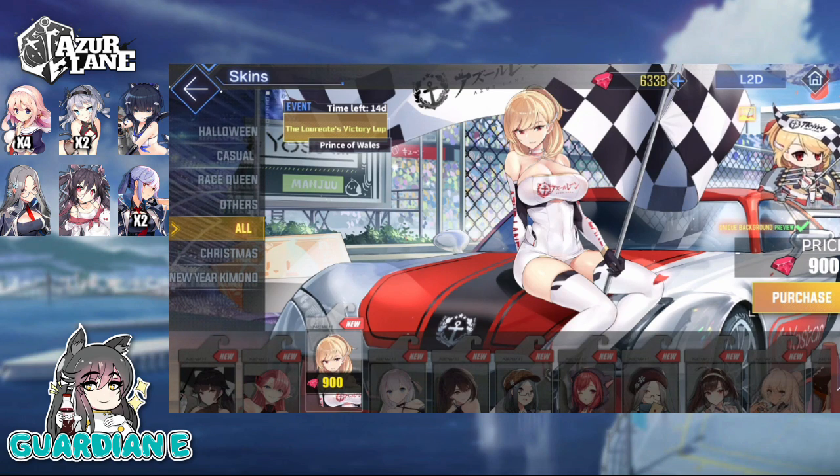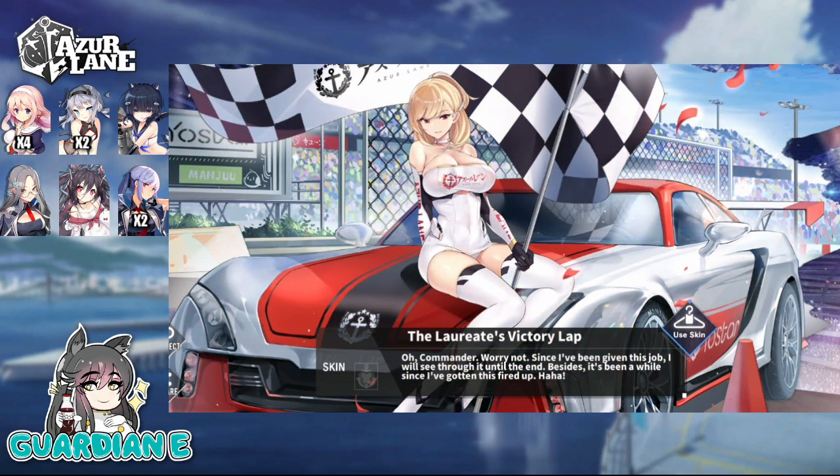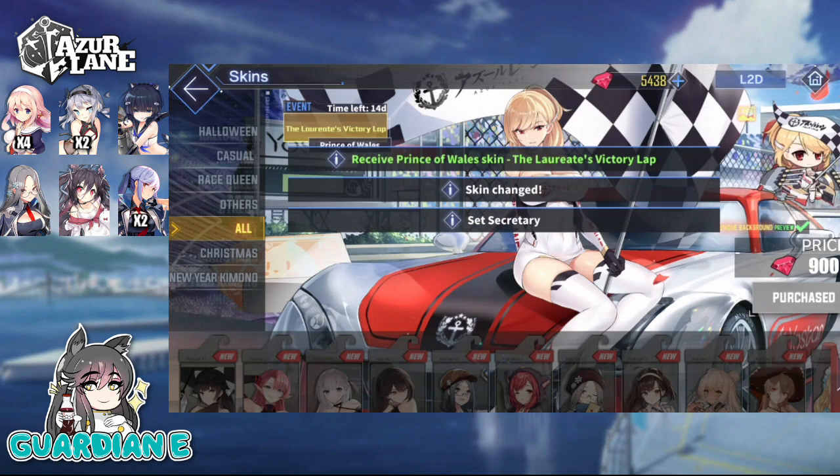Finally, I'm going to purchase the Prince of Wales race queen skin — the Laureate's Victory Lap. Her intro line: 'Commander, worry not. Since I've been given this job I will see it through until the end. Besides, it's been a while since I've gotten this fired up.' It is regrettable that none of the skins are live 2D. But it makes a lot of sense because all of these skins have been designed from way, way earlier — some bridging on a couple of years.